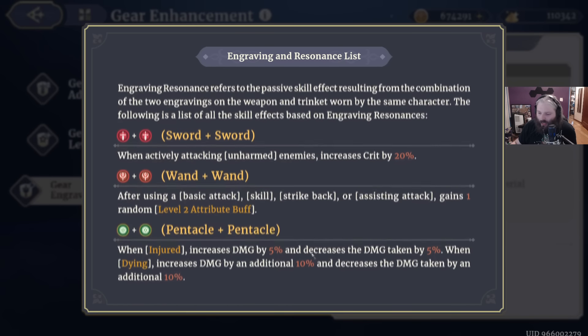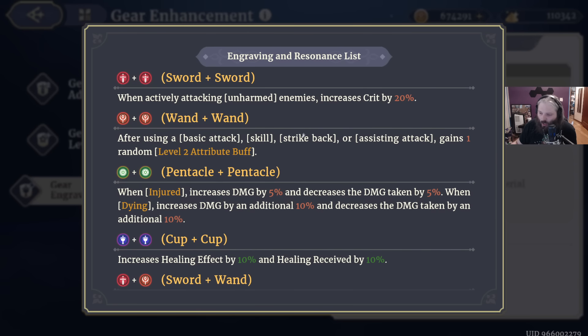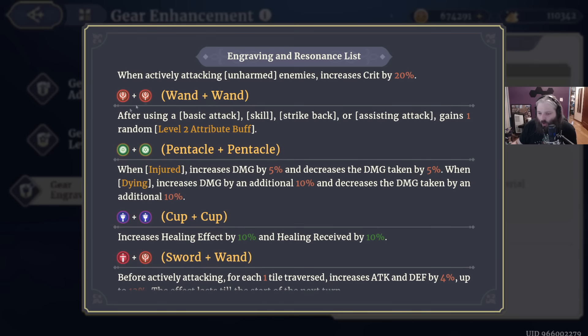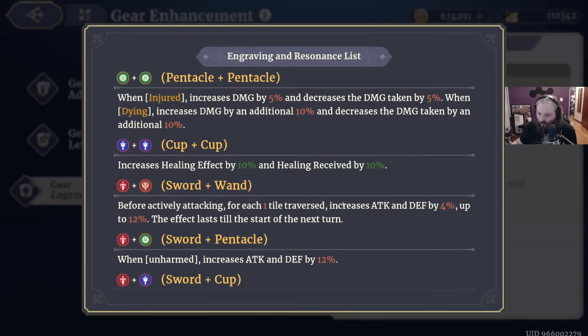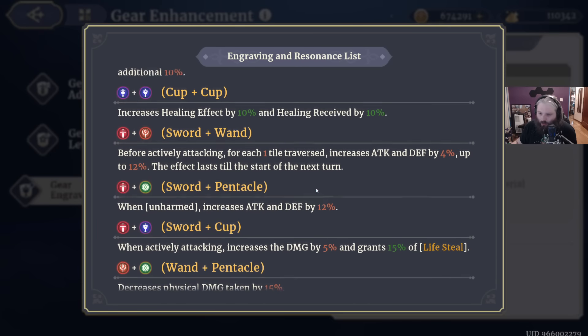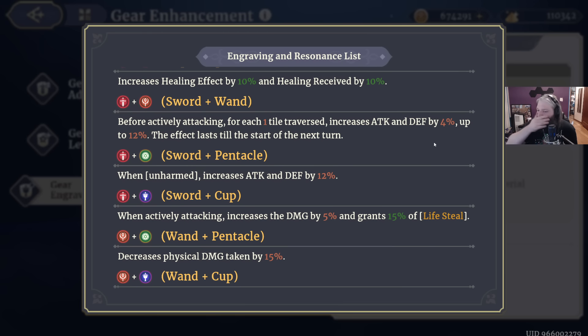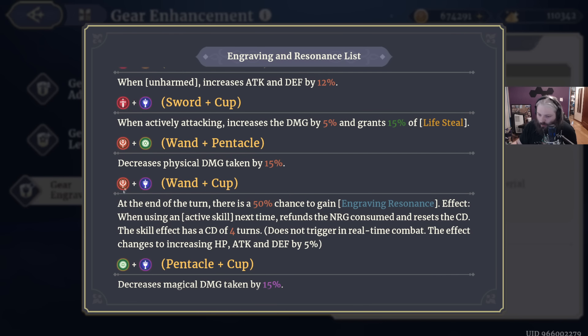The standout resonance combos: I don't think sword-sword is very good. I think wand-wand is average — it's good if you're not using angel, but I don't love it. Wand-wand is pretty good if you have a character doing assisting attacks, like Eta, because you attack, use a skill, then attack again, and on your turn you get two more attacks — so you can get two level-two attribute buffs per turn. Guzman is the pinnacle-pinnacle. Cup-cup is good for healers. Sword-wand is good for most characters because 12% attack and defense is really good — it lasts for your next turn as long as you move every turn. And then wand-cup is the most broken one, but it doesn't work in PvP — for PvE it doesn't matter.